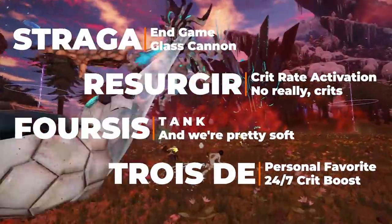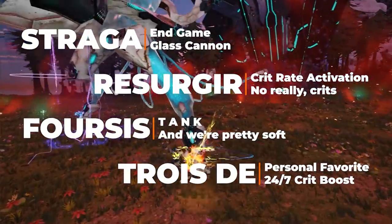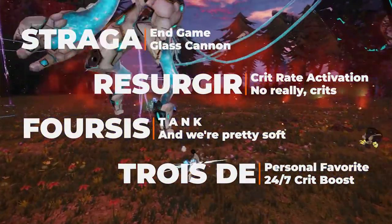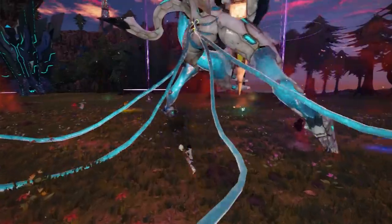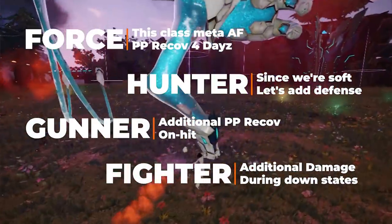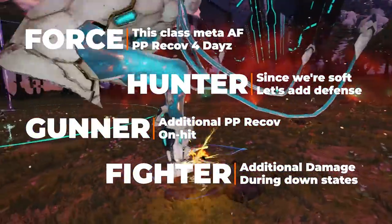For weapons, there isn't really much of a problem as they both have access to endgame options like Straga and Resurger. Troida and Theseus will always be great for entry, and Vialta would save you from draining too much PP, especially on your rotations. And for forces — we'll probably need that soon. Subclass suggestions would be Force, Hunter, Gunner, and Fighter for katanas, while bowmen can indulge themselves with Force, Gunner, and Fighter.